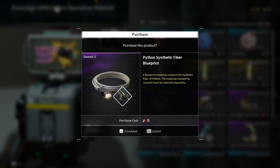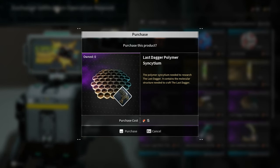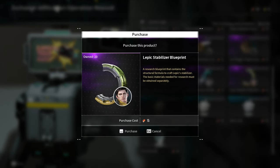Python Synthetic Fiber Blueprint, The Final Masterpiece Nanotube Blueprint, Last Dagger Polymer Syncytium, Thundercage Nanotube, Volby Enhanced Cell Blueprint, and Lepic Stabilizer Blueprint.